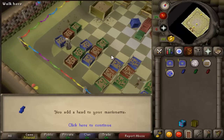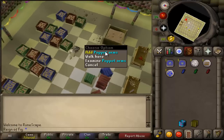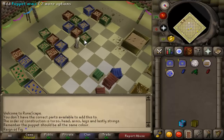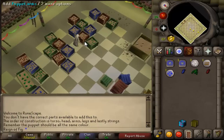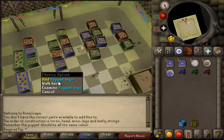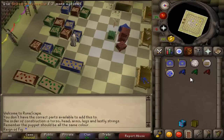After the head, you want to go ahead and move over here to the arms. As you see, the arms are being placed onto the puppets. Then you want to come over here and do the same thing for the legs for each one of the puppets.